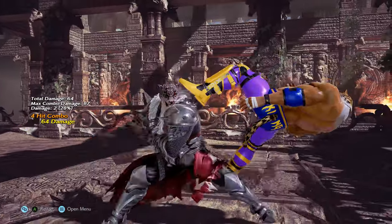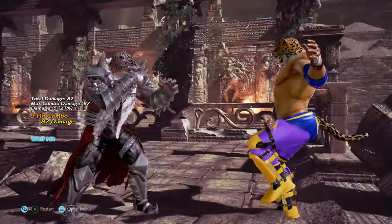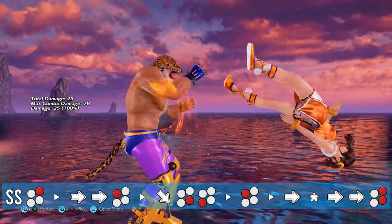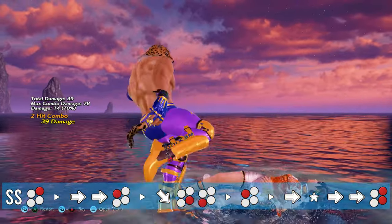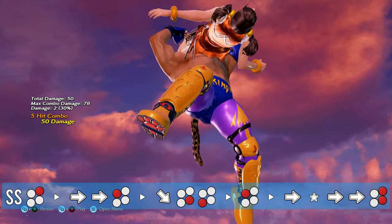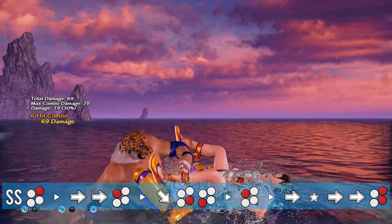If you're really feeling yourself and you think you've got this mastered, then try to do it as an ender in this combo. So with King, you need to do: side step 2, forward forward 1, down forward 4, 3, 1, and then instant Shining Wizard for the finish.